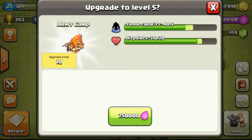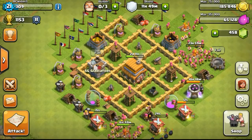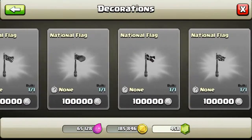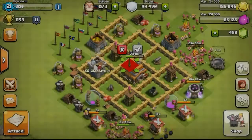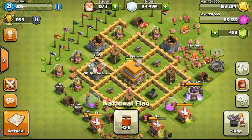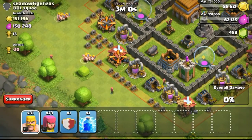Back to my base again — upgrading the army camp to level 5, which will allow me to bring 5 more troops into the battlefield, needing just 1 day to upgrade. Now getting more national flags to stock up for my next town hall level of level 6 so that I can upgrade my walls quicker. Let's take a look at one of the raids I'd like to show you guys.